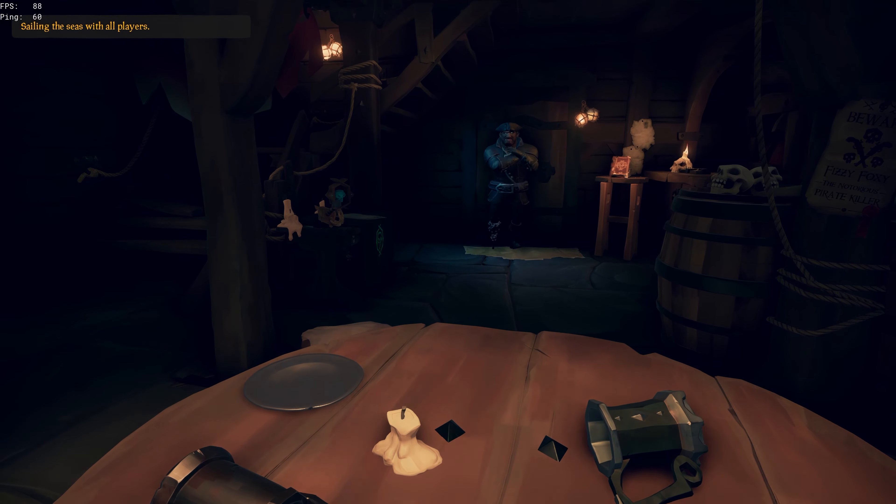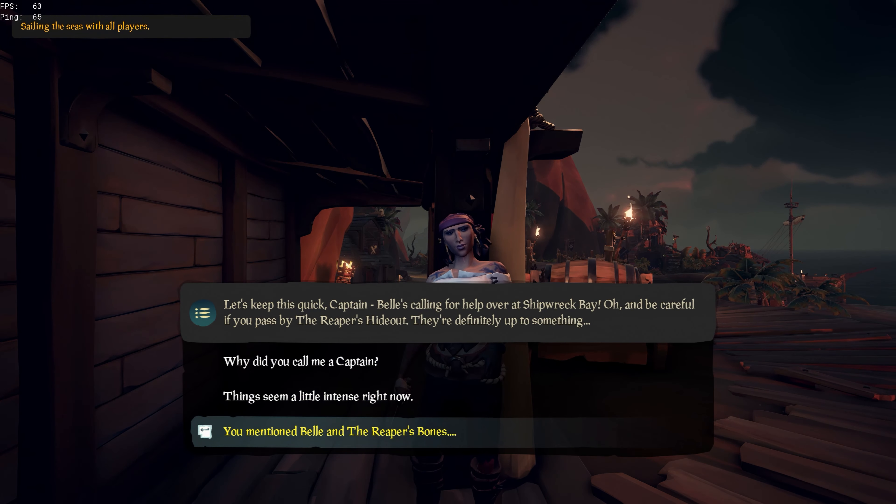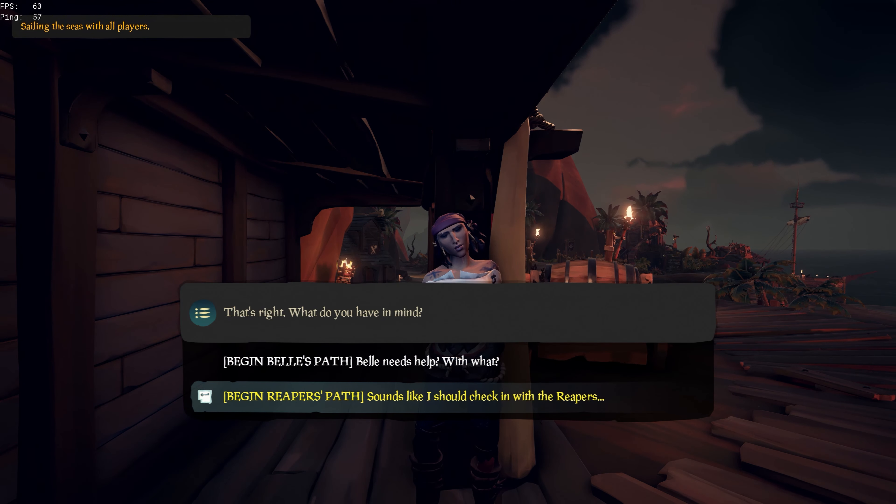Firstly, you're going to wake up feeling rough, and then you're going to go speak to Lorena to get the adventure started. You can start with either side of your choosing, and you're not limited to one or the other, but for the sake of this tutorial, I'm going to start with Belle's Path first.